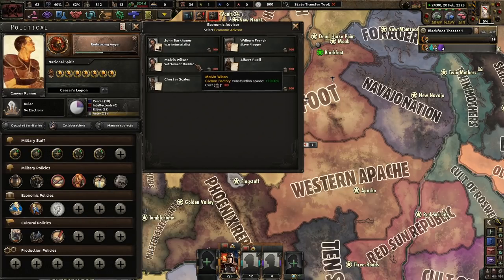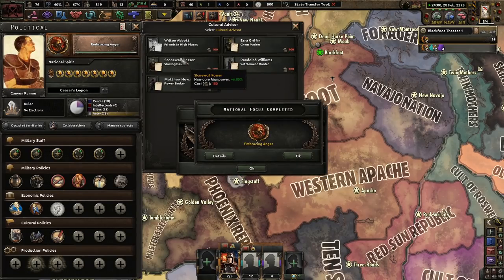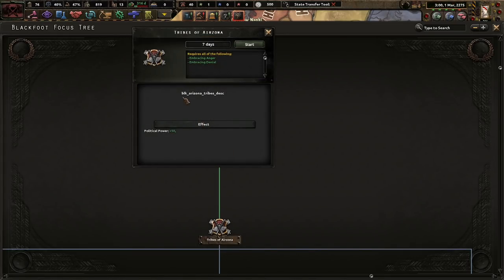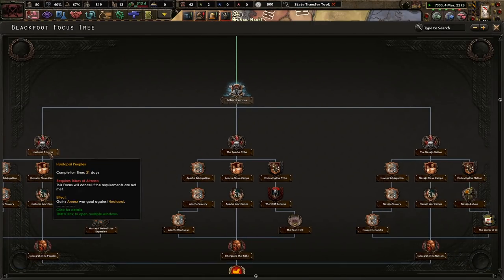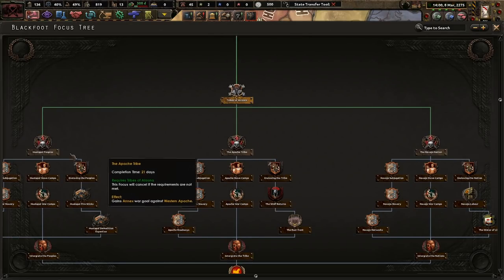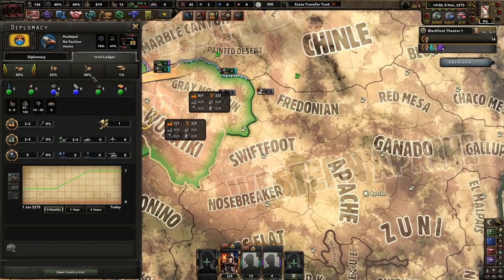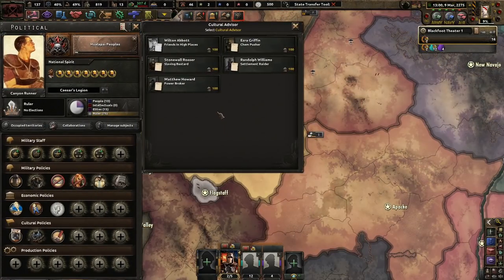Flogger — military civilian boost, whatever, normal stuff. We might get rid of camps eventually, I'm not sure that really fits us. Settlement raider, stubborn bastard, embracing anger — daily political power, less consumer goods, but less stability and it's not really worth it. Tribes of Arizona — Hualapai people's, we'll probably take them out first, then maybe Western Apache and the Navajo Nation. We'll see what happens. I'm not really sure how strong these enemies are — at six to eleven they're pretty equal.